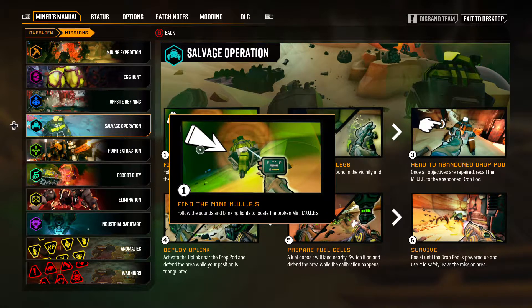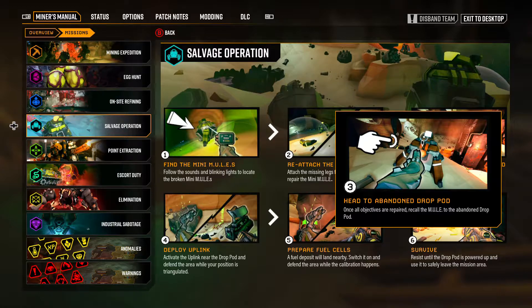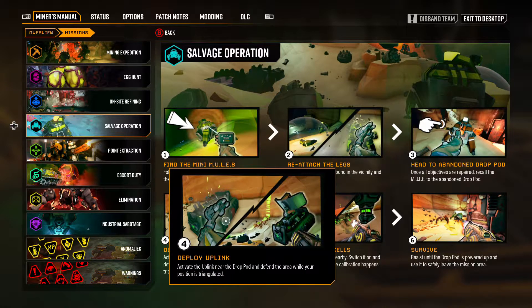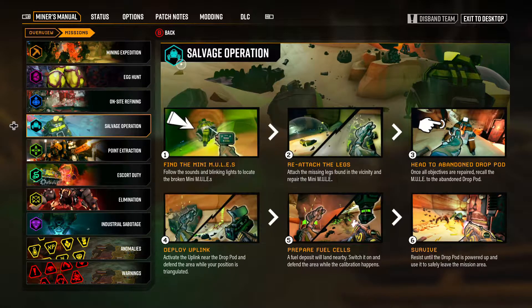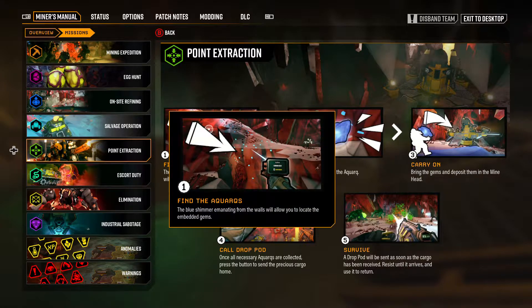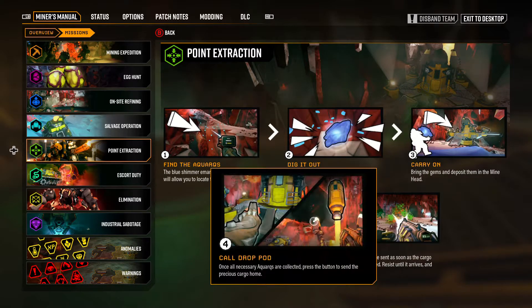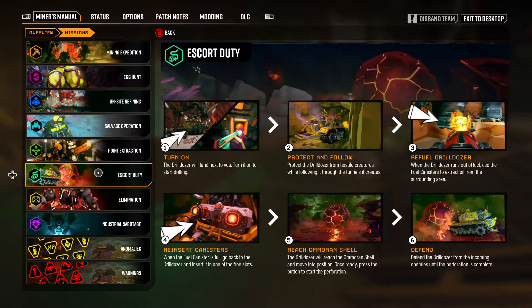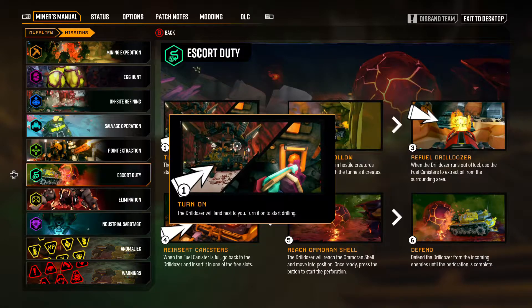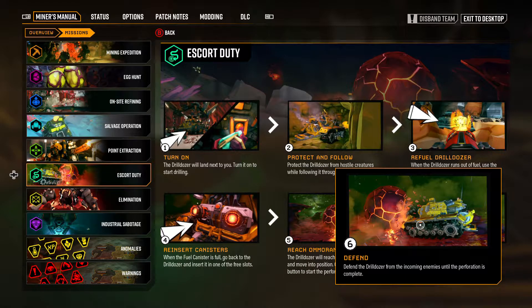The salvage mission has you rescuing two or three broken mules — you reattach their legs, head to the drop pod, uplink it, refuel it, and defend it until you can leave. As you get further along, you unlock point extraction, where you harvest glowing dots from the walls until you hit the quota. There are also secondary objectives in each mission. Then there's escort duty — a dozer is dropped in, you follow it while it harvests, and then you extract and leave.